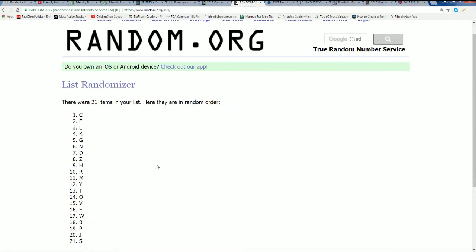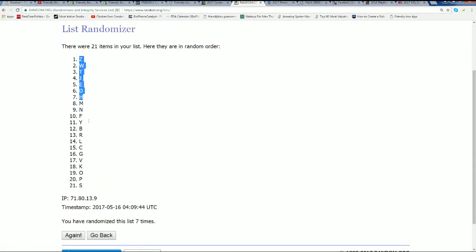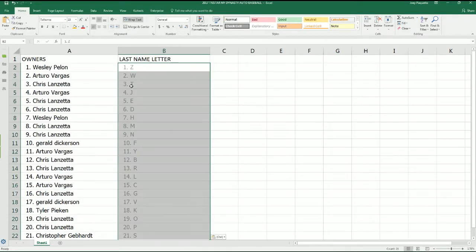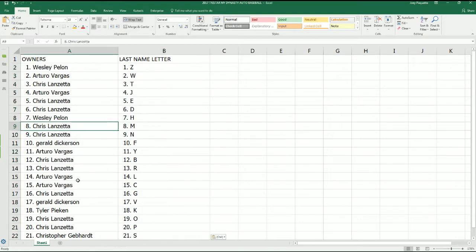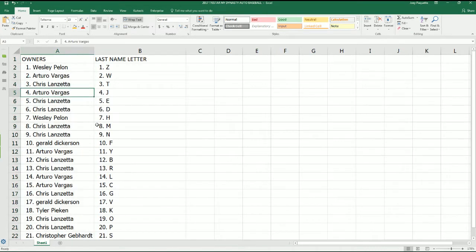Let's take a look and see. Chris L with the big Mantle spot. Rivera — so many big names in here. Any one of these letters you can hit big. Certainly Arturo with the letter J — is it going to be a Jeter? Now let's see what happens, and good luck.